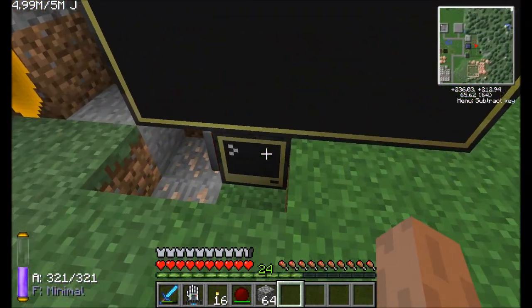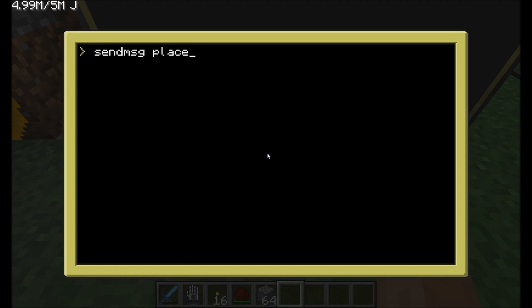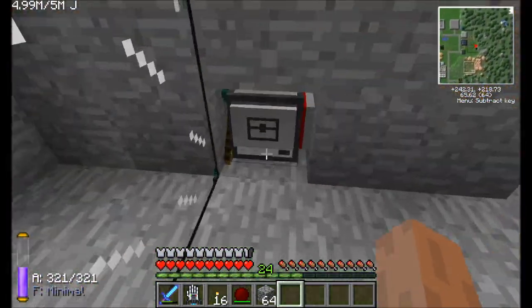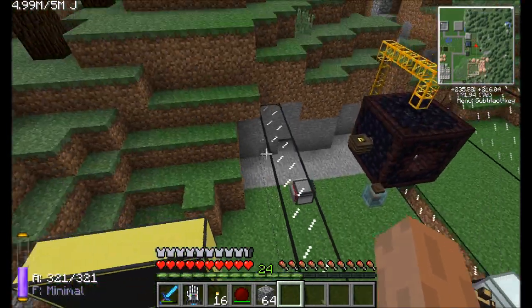This guy over here is ready to send. I wrote a quick program called send message — all it does is accept a command line argument of what message to send and sends it to computer ID 45. Real simple. So let's go ahead and run that. We're going to send the message 'place', which is the name of the program over on the turtle we want to run, and our startup script is set to run whatever message it gets. Send message, place — go! Hopefully this turtle is moving now.